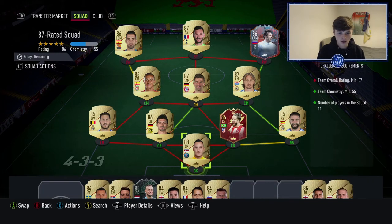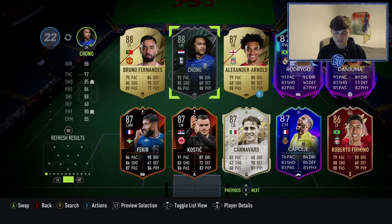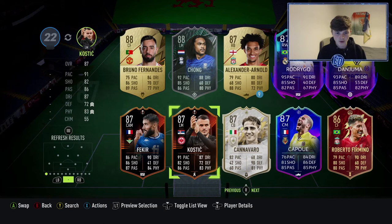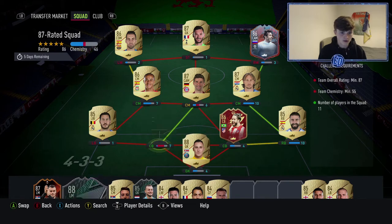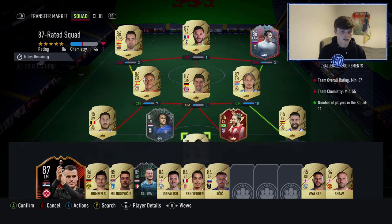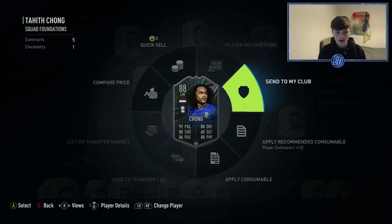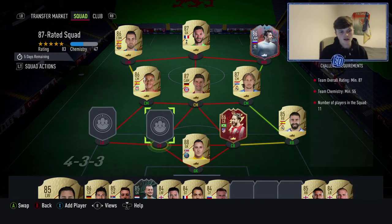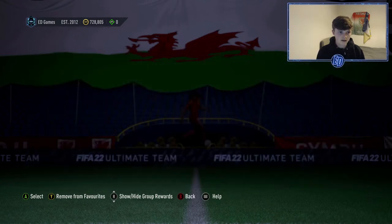I can't even get an 87-rated squad done with all this fodder. This is the highest rated team I can build from my club — we aren't far off. I reckon one more 88 or 87, or an 85, would literally send this over. We could test it — someone like Chong or Kostic, or Bruno who's not even that expensive. Chong's on my bench and Kostic just got upgraded, but something like that would do it. I'll go off camera and buy them.